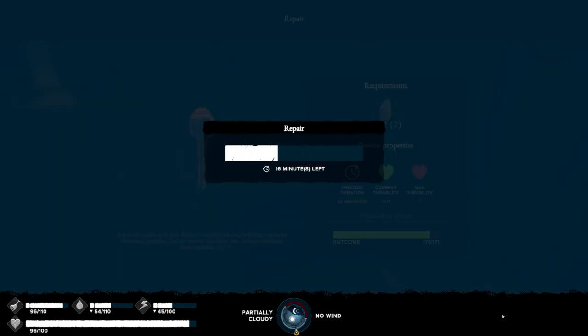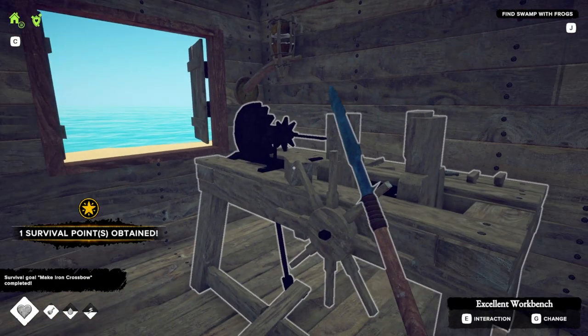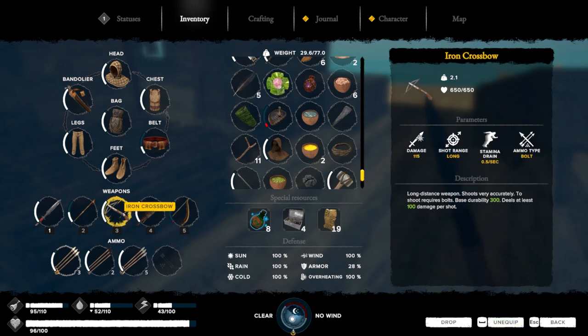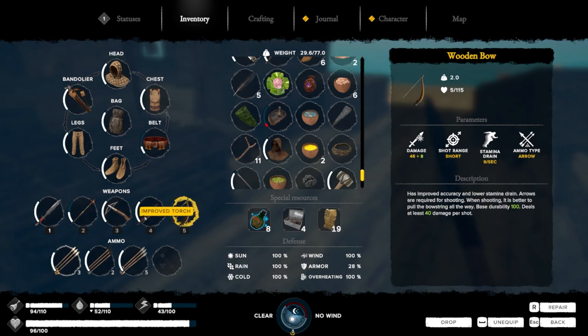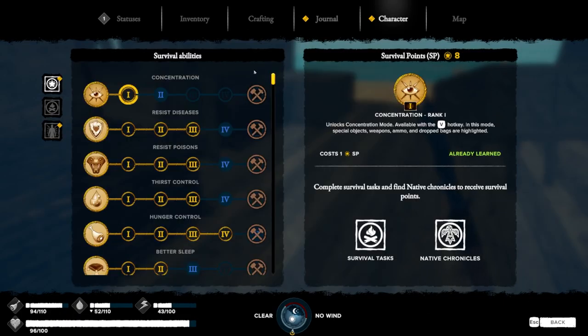I still use the stone hammer because it's not used very often and it lasts long enough — so I haven't gotten an iron hammer or anything better than stone. So I got the crossbow, but I don't have any bolts. I can make those later though.